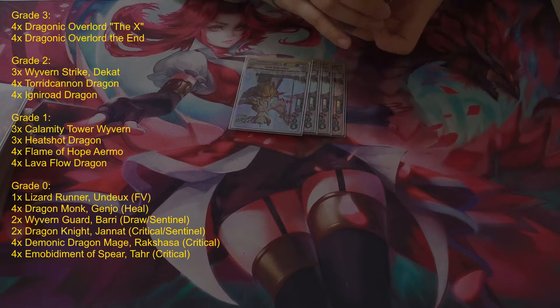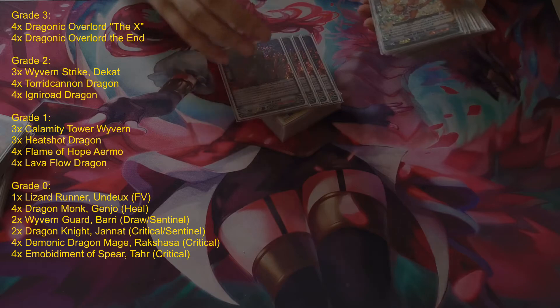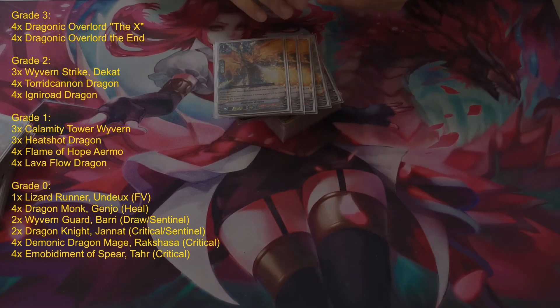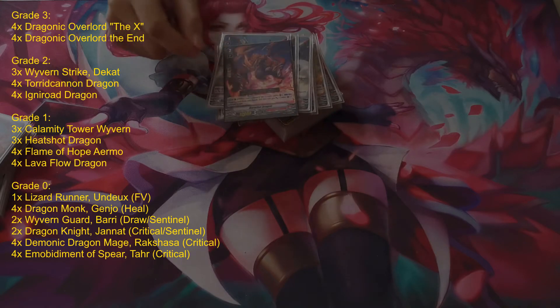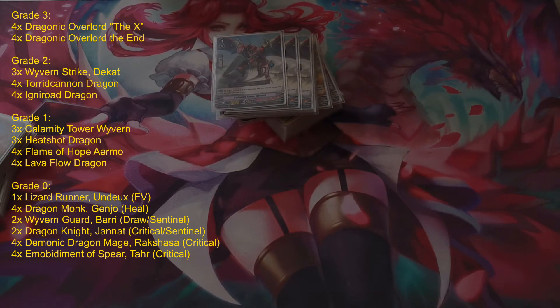From the looks of your list, you seem very happy with it. Would you say it's a pretty solved list or are there any flex choices? This isn't absolutely necessary — I just personally prefer it. People often play stuff like Burn Rise Dragon, which is just another rear guard that gains power and crit so you can have more pressure. There's also Prowling Dragon Striken, which gives your vanguard 5k and a crit but it can't attack. My issue with that was if I don't ride it, it's just a 10k vanilla with 5k shield, and my opponent could just see it and decide to damage-deny me so it doesn't go off.